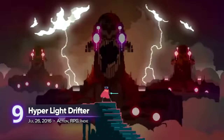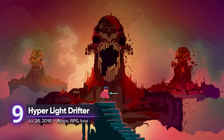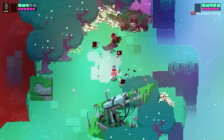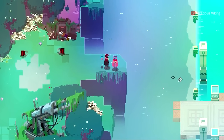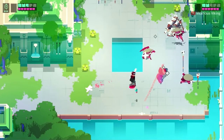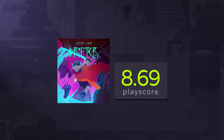9. Hyper Light Drifter. The purple-soaked dimension of Devolver Digital's action-adventure is oozing with atmosphere. Co-op in this game is different from the rest of the titles here. Your partner takes the role of a ghost — a clone of the main character — and both of you can navigate the same world together. You can revive them if they die, fight other monsters, and so much more. A playscore of 8.69.